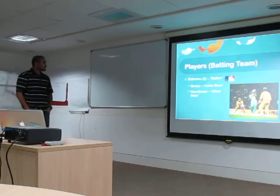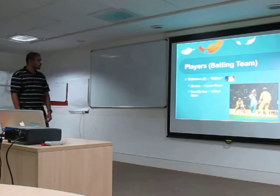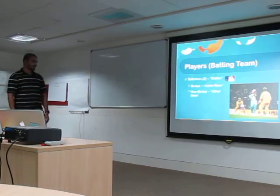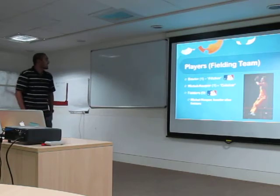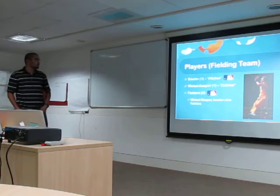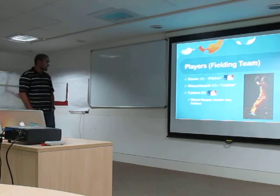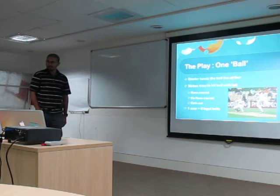About the players: from the batting team there are two batsmen on each end of the pitch. The batsman who is facing the bowler is called the striker, which is equivalent to home base, and the non-striker on the other end is the other base. From the fielding team there is one bowler, which is the pitcher in baseball, a wicket keeper behind the striker, and nine other fielders on the field. That's Bradley — he's one of the fastest bowlers in the world.